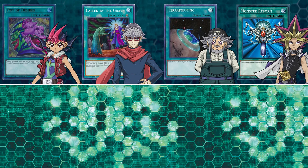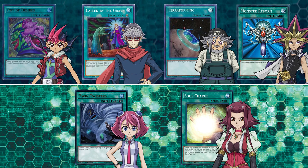For the spell lineup, Pod of Desires is from Yuma Tsukumo. Called by the Grave is from Declan in Arc 5. Terraforming from Grandpa Muto. Monster Reborn from Yami Yugi. Twin Twisters is coming from Zuzu Boyle in Arc 5, and Soul Charge is going to be from Akiza in Yu-Gi-Oh 5Ds. Most of these are going to be available in certain challenge mode decks as well, so you don't just have to get them from these packs.